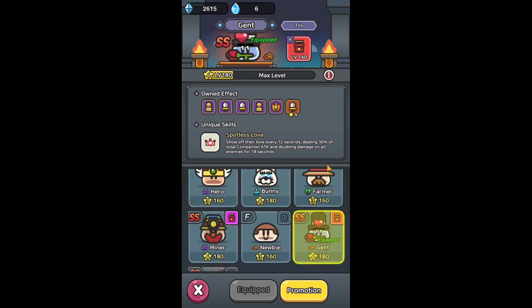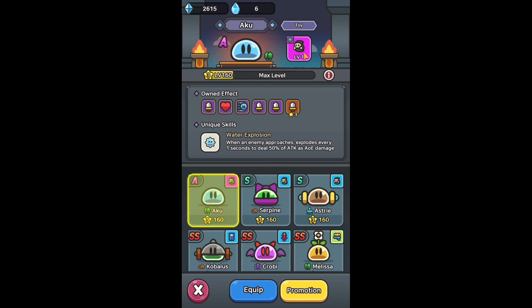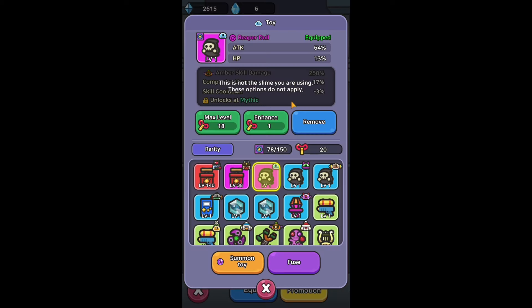Next we have a new interesting addition to the game: all slimes can now have toys equipped. When you equip a toy and go to one of your slimes, it says this is not the slime you are using, so these options do not apply. That means stats like skill, companion, crit damage, and the bonus skill damage for a certain slime do not apply if that slime is not used. When equipping all of your slimes with toys, only the Aunt effect matters.